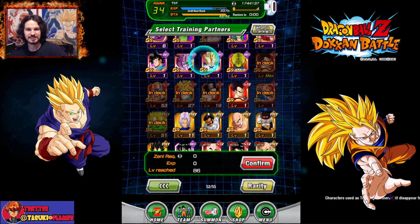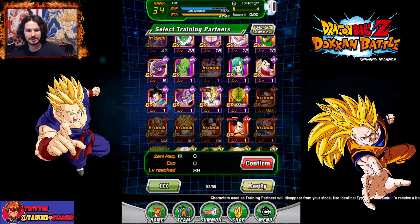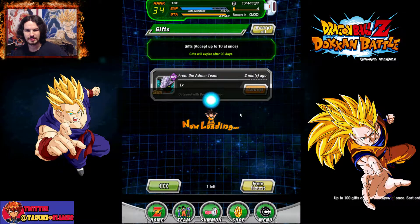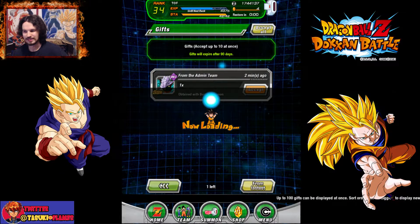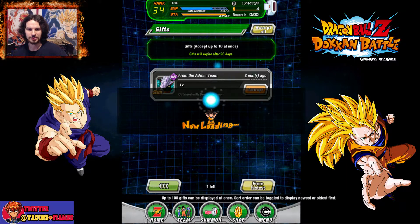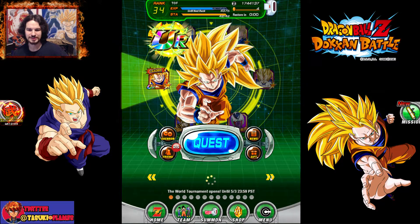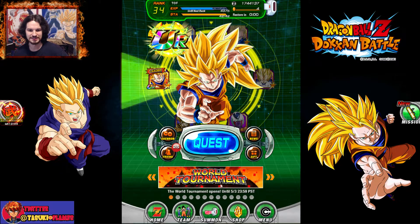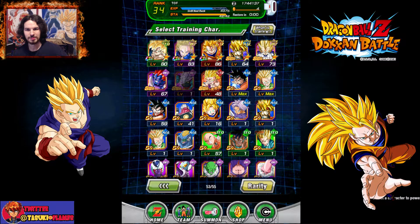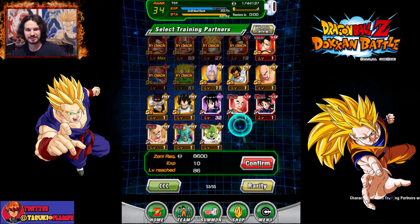Very disappointing. If nothing else I will use that Old Kai to increase the level of the super attack for SSJ3 Goku. Wait, is it going to be in here? It is. I'm doing this on BlueStacks, so there is a lot of lag — I don't know what the deal is, but if you ever watch anyone doing that, it's the program itself. The lag is real crap when it comes to that kind of stuff.